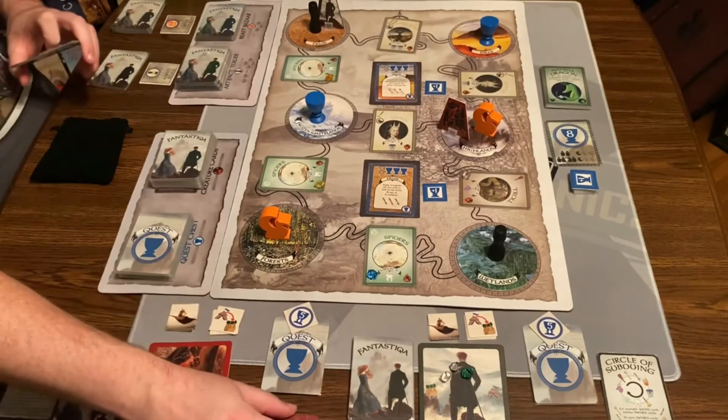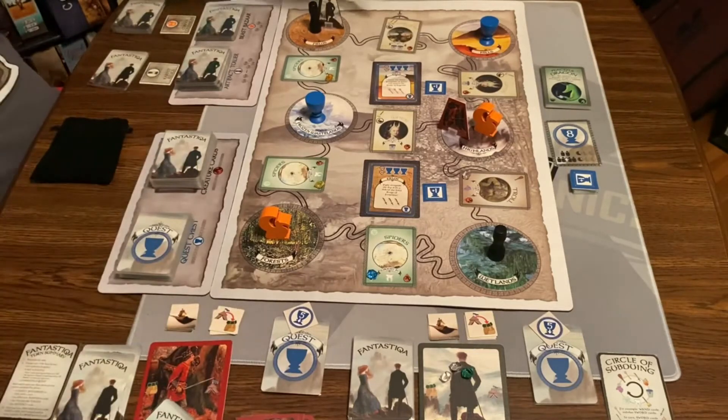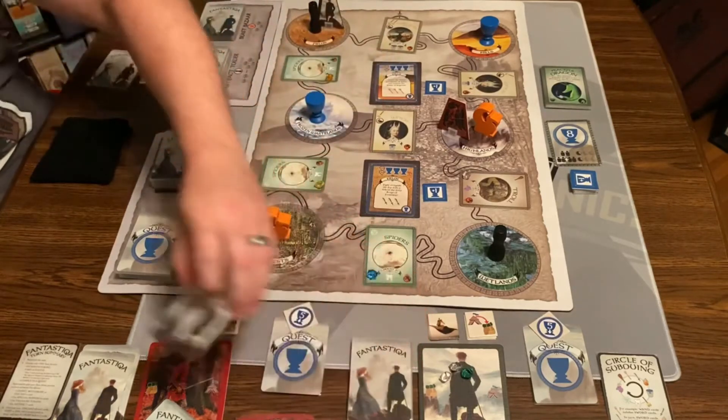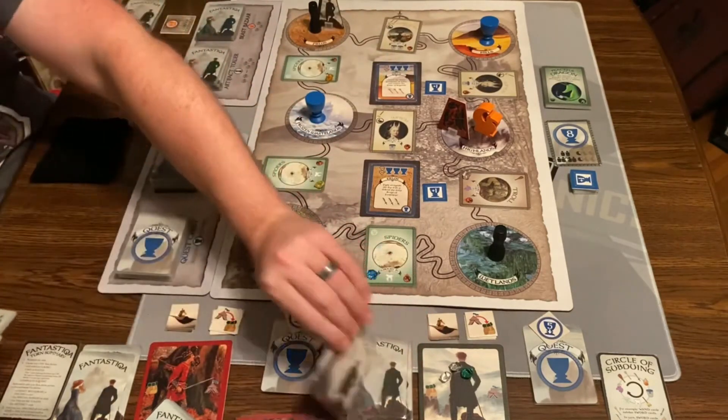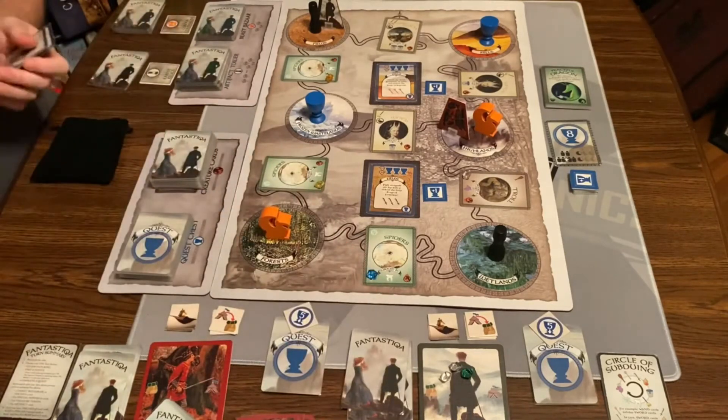If I had defeated any creatures or open quests, they would all get refilled going north and around, with the middle last. Then it's the other player's turn. They'll draw five. They have some different things — they have a peaceful dragon, which does absolutely nothing and just clogs up your deck, so I'm going to discard that.